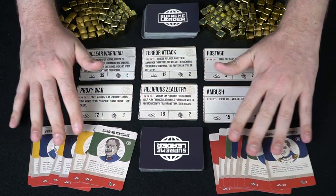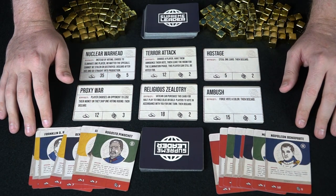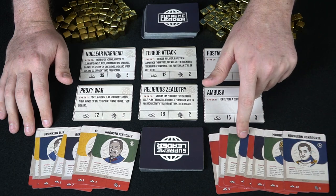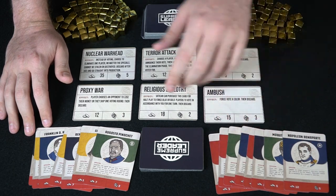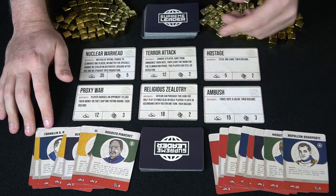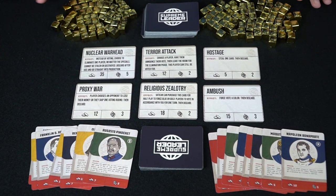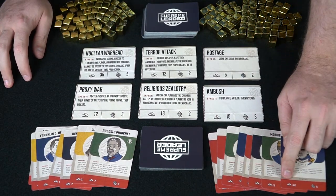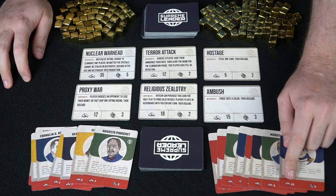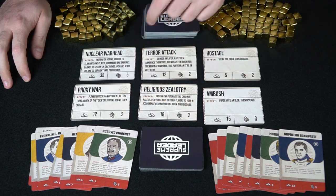The game also comes with a large set of world leader cards. Each player selects one of two dealt to them. All leaders have different affiliations — green, yellow, blue, and dark blue — as well as their own special abilities. At the bottom of each card is their currency production value and their influence, which is needed to purchase specific cards.